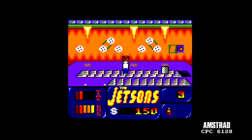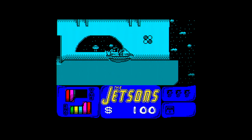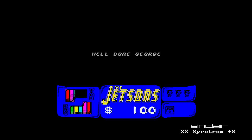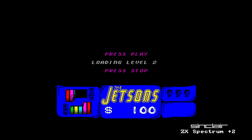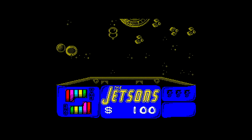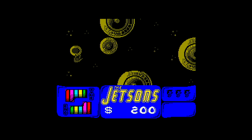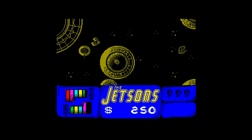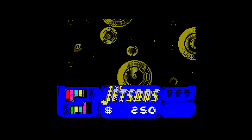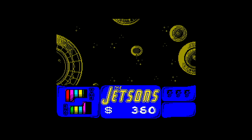Amstrad version. Let's find out what happens when you fall down the hole - we're back at the basement, about 10 screens back, and we've got to do all those puzzles again. Should you get this far - and incidentally neither Your Sinclair nor Amstrad Action did - you're going to level 2, where you travel through space in your Jetson spaceship.